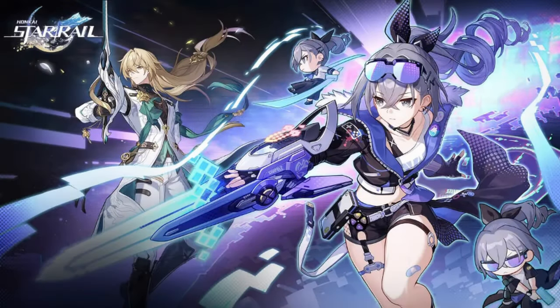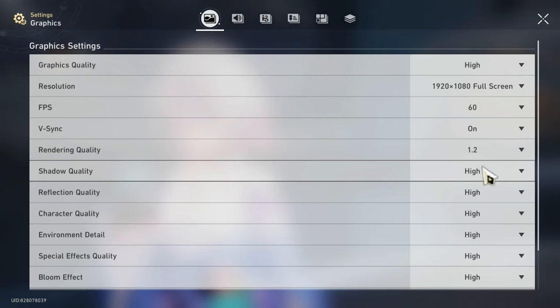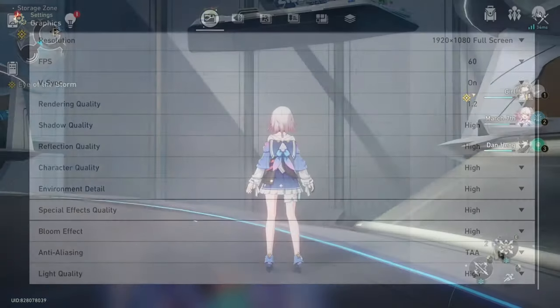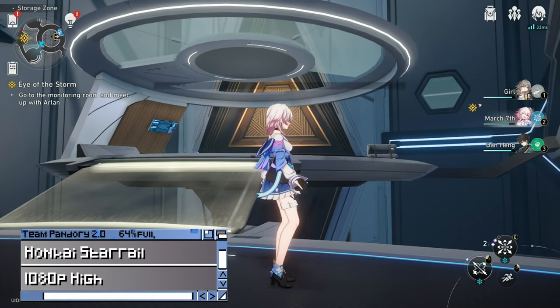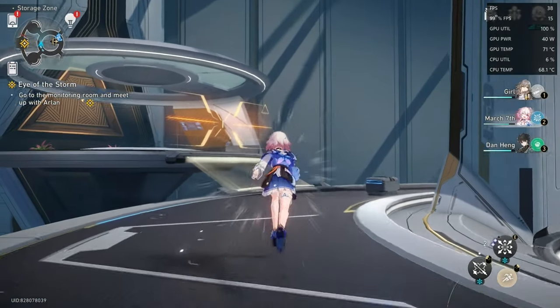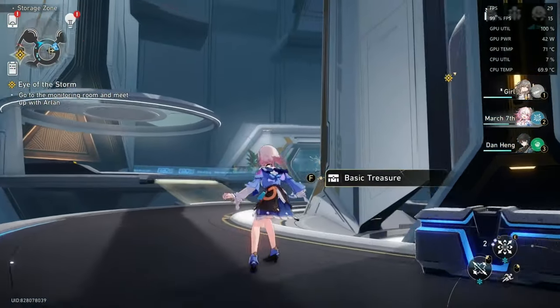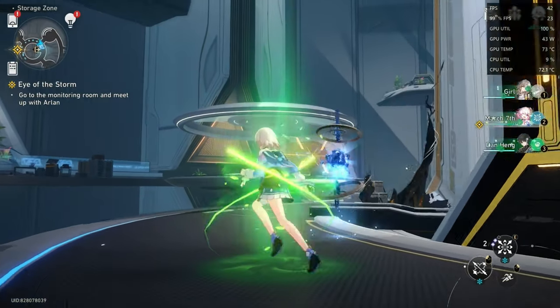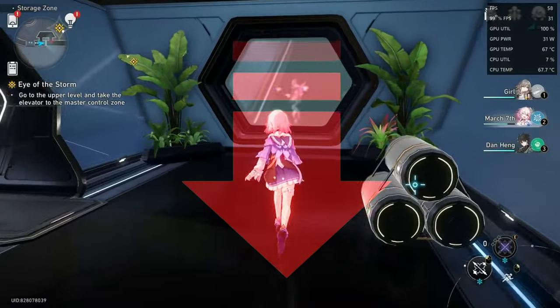Let's move on now to Honkai Star Rail. As this game is capped to 60fps, we'll start first on 1080p high settings and see how it performs. As it is an RPG, it's definitely playable with frames running from 30 to 60fps, but for a solid 60, we'll need to click down the graphics settings to medium.